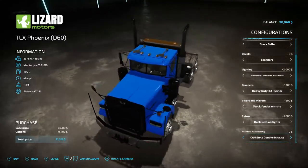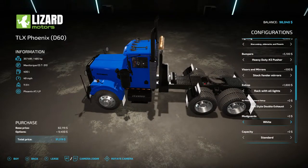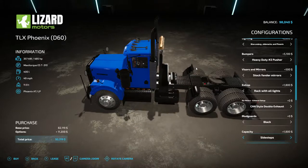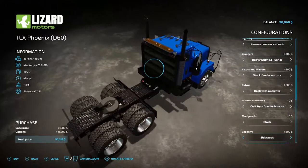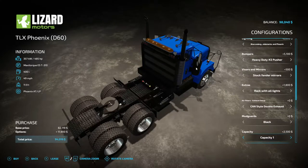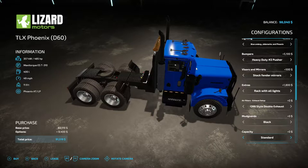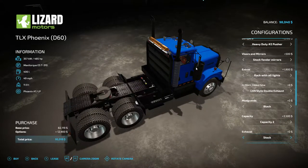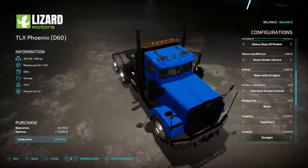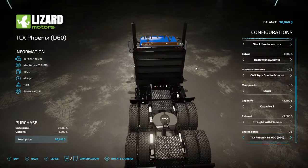Alright, there's the best. Mudguards — keep them black. Capacity: sidesteps here — I see what it does. Capacity one, capacity two — it makes our fuel tanks bigger. Going to keep it standard. Straight with flappers, going to keep the rain out of it. From 485 horsepower we're going to 1100 horsepower. GPS — I don't think so.